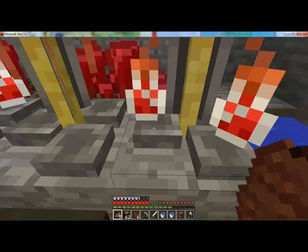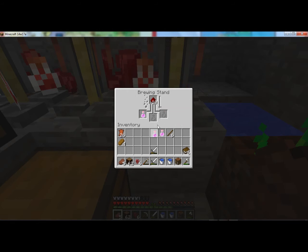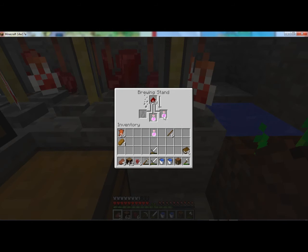That one takes out two of them, that takes out one, that takes out one, that takes out those two. If I have that one and that one out, it only takes out that one. If I have that one and that one out, it only takes out that one.